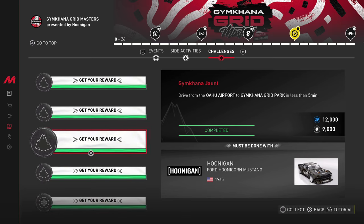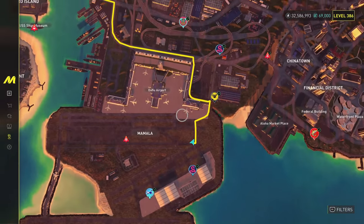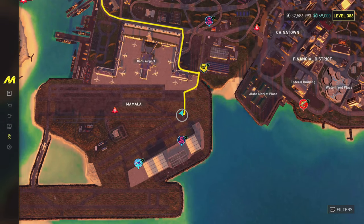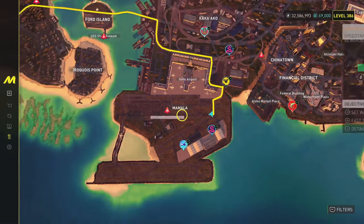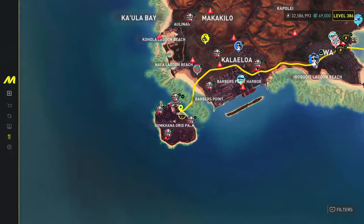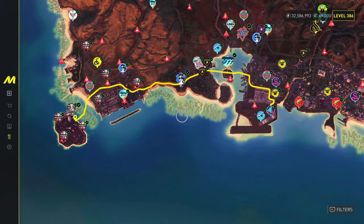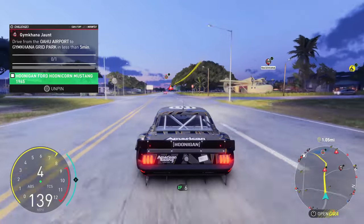The next challenge is to drive from the Oahu Airport to the Gymkhana Grid Park in less than five minutes. You'll have to use the Hoonicorn again. I'd recommend spawning over to the skill in the middle of the airport so you can spawn right there, then put a waypoint on the bridge going to the Grid Park to get there as quickly as possible. You probably don't need a maxed out drift car since the Gymkhana Grid Park is pretty close to the Oahu Airport.